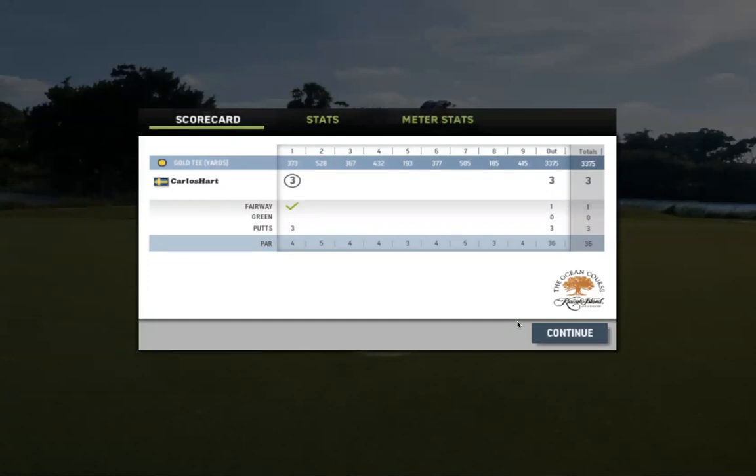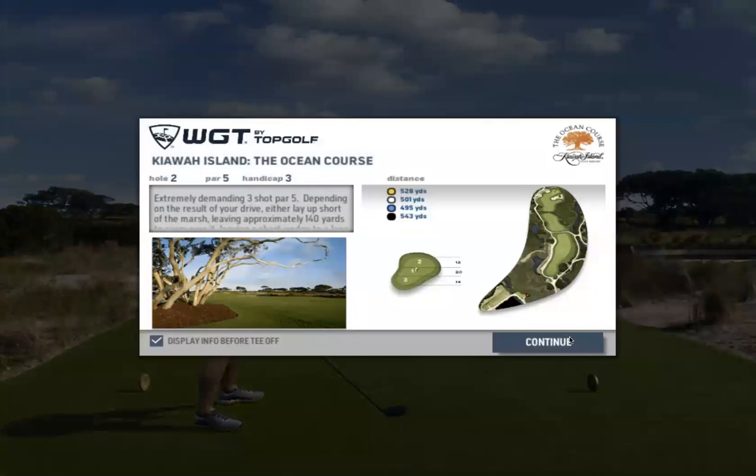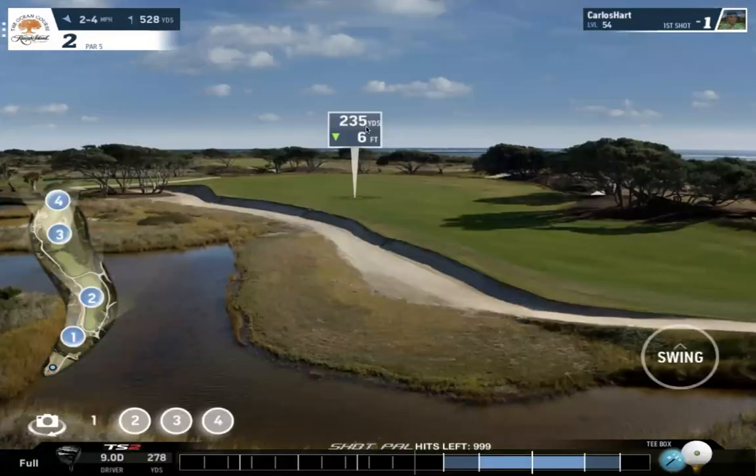You're going to spend much more time on the approach, because that's the most important part — getting the ball close to the pin for a birdie opportunity. Driving is just about studying the spots you want to be on the course. If you're planning to play Kiowa Island, practice 18 holes, take mulligans, try different shots and approaches, see what works best — then when you play for real, you'll score much lower.